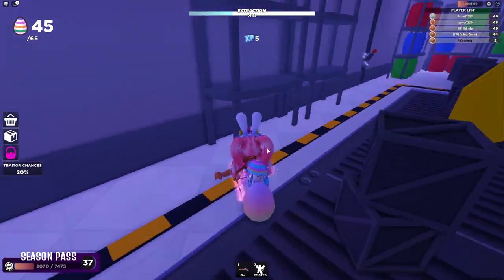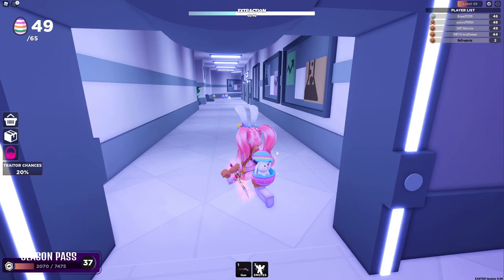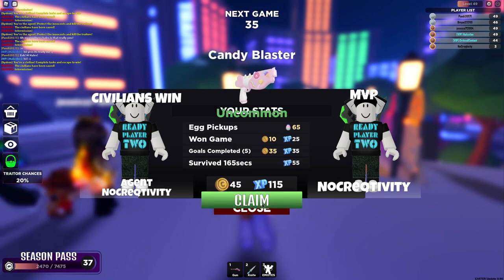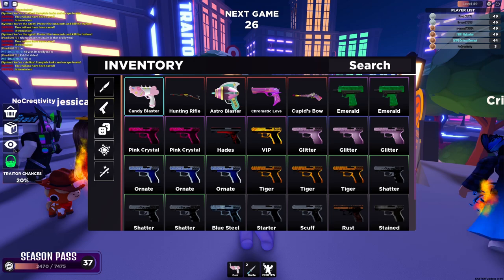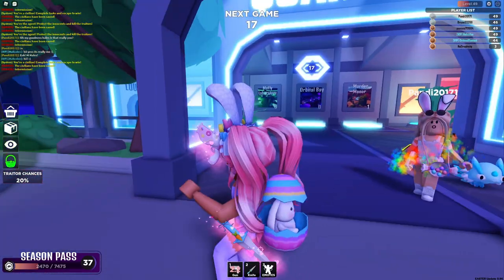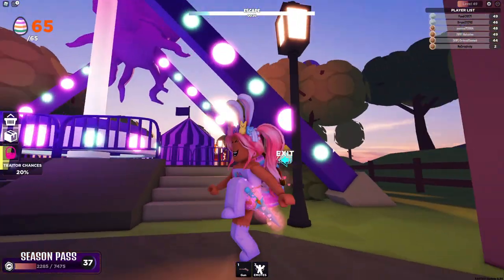I don't think anybody's doing tasks just yet — there isn't really much of us in this server. I have a feeling some people are hiding somewhere. I'm going to go ahead and escape. Yes! We finally claimed our candy blaster! Let me equip this real quick. It's uncommon but it's still super cute — look at that, it's so adorable! This is the knife as well — I just wanted to show you guys these really quickly.